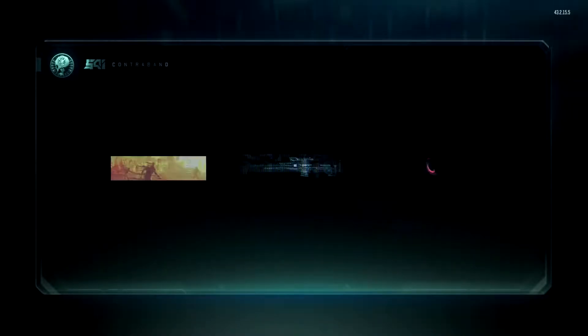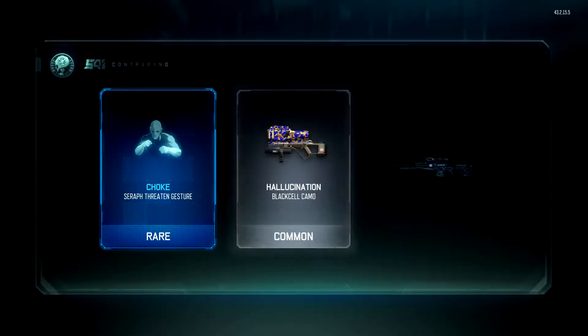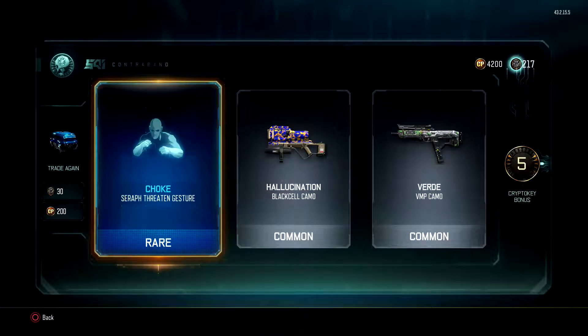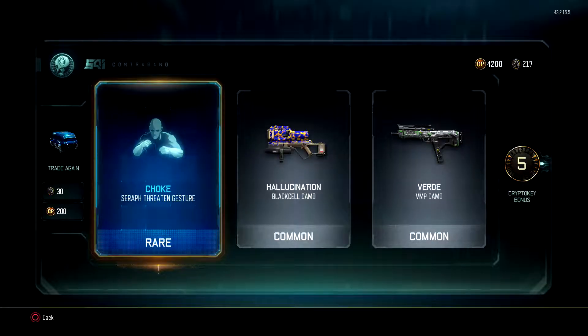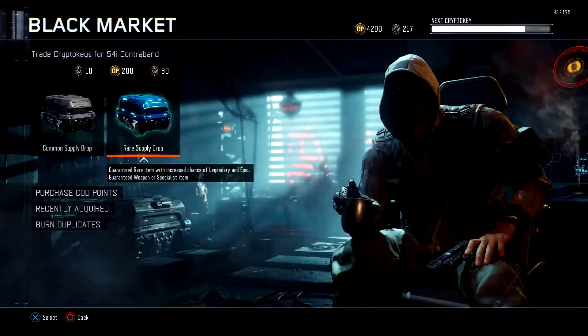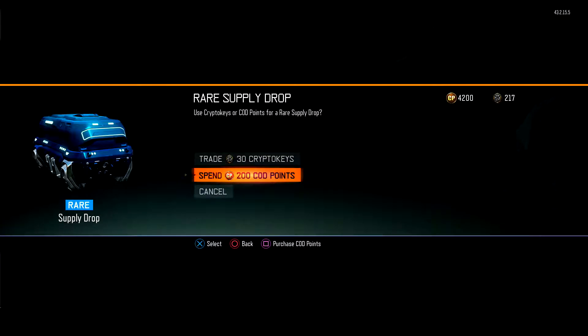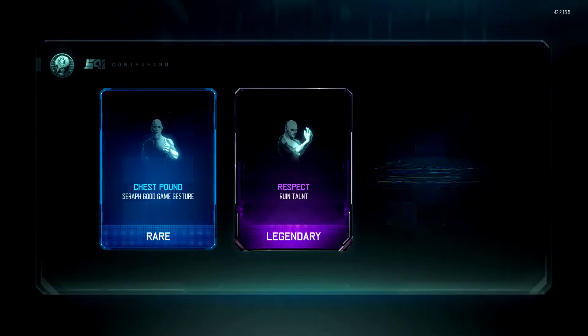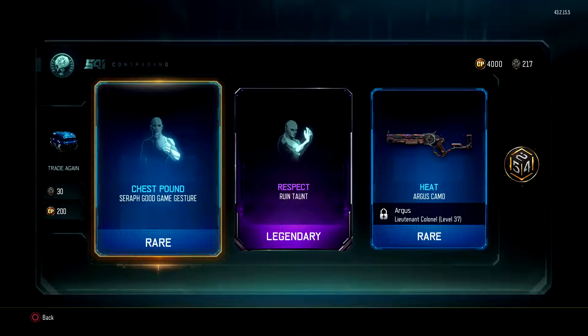Keep on going, 200 more. Got a rare, a common, and a common — and five CryptoKeys. Verde as well. Rare, legendary, rare — 220 CryptoKeys! Should I just open up a bunch of rares? Jesus Christ, this video is going on forever.